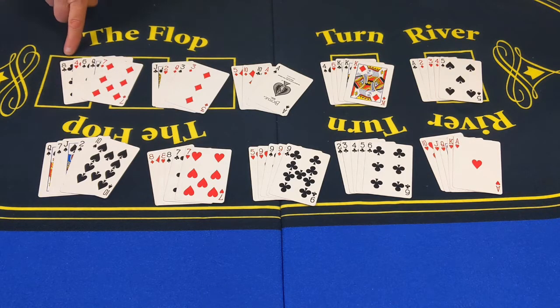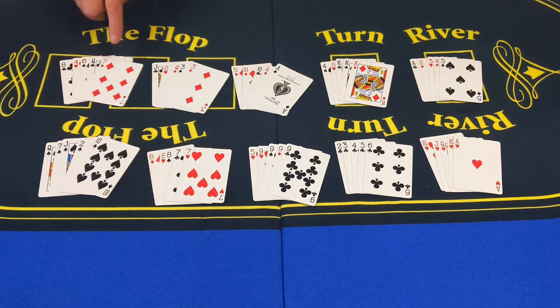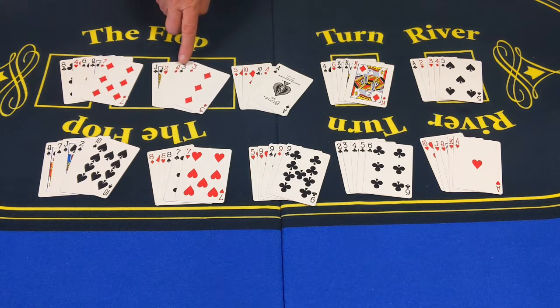Check it out. This first hand here has nothing — no pairs, no flush, no straight. It's just five random cards all mixed together that didn't build anything. So the first poker hand that's better than nothing is one pair. We have a pair of threes here and nothing else. That's the lowest ranking poker hand.